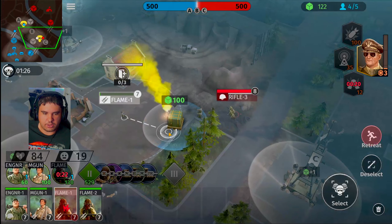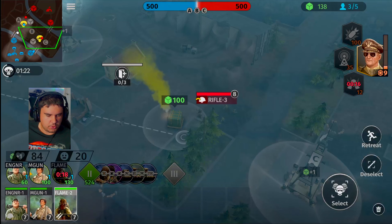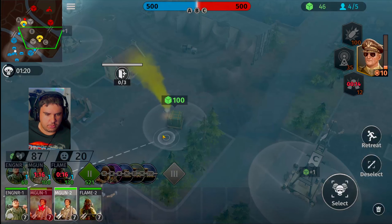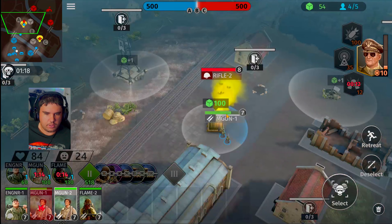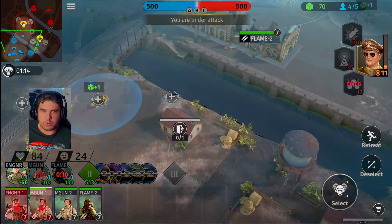We can grab the Engineering Squad, stick him out that way. Flamethrower Squad, we just need you over here to help. Machine gunner, stick you out this way. Flamethrower, we can take on a rifle squad relatively easily. Once we get 150 points, we'll start worrying about the towers.